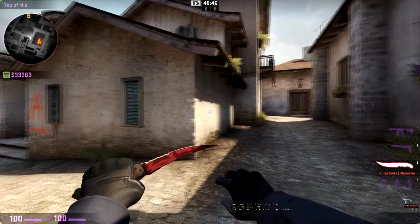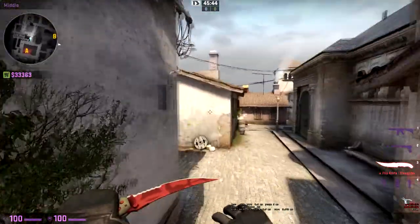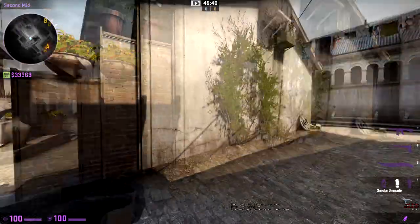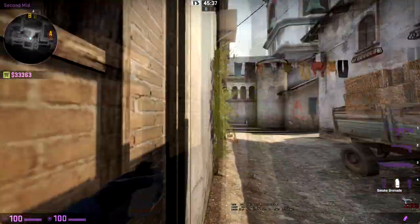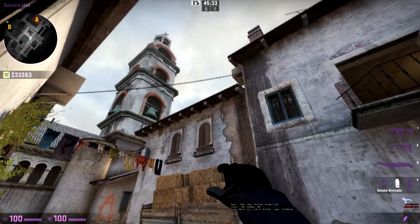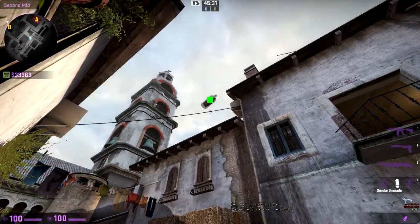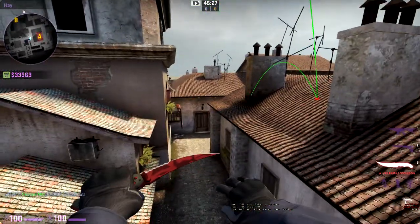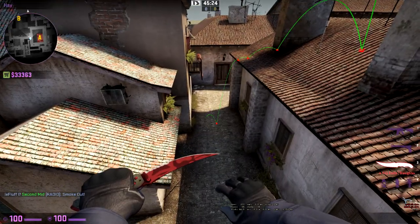This smoke covers arch and allows you to push short without having to worry too much about the line. To do it, push yourself up against this corner, aim to the far right side of the window and aim up to the line, then throw the smoke and it smokes off arch.